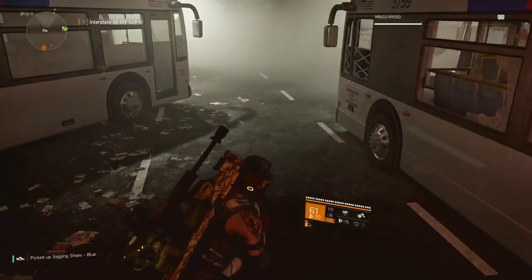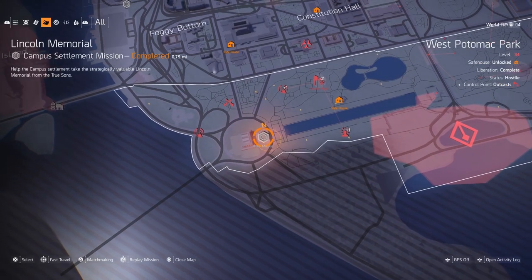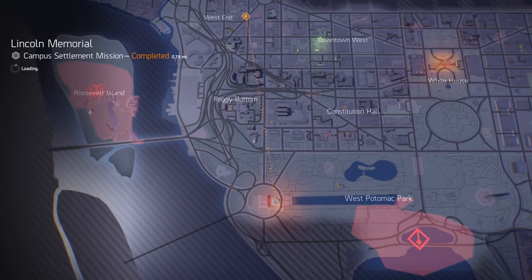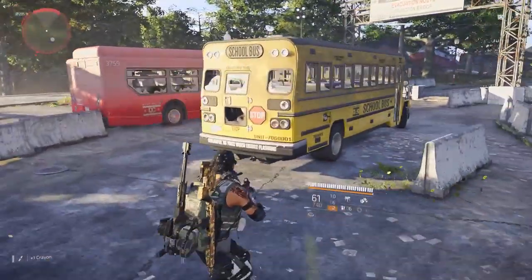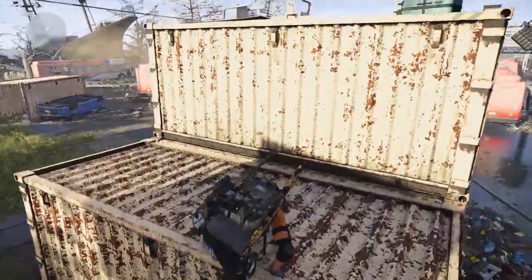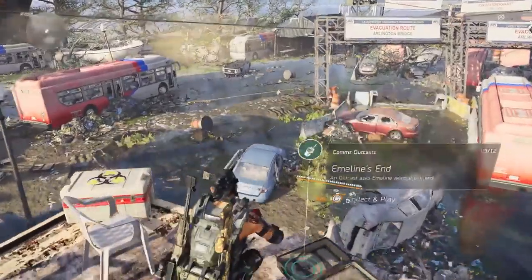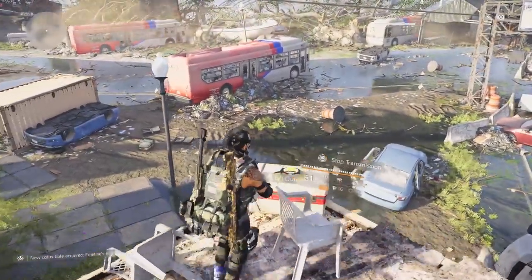The next place featured in one of these videos was West Potomac Park, around the campus settlement mission where you run around this little ring right here. I did not find this to be very lucrative. I wouldn't really do it unless you really wanted to — there were some outcast boxes, but I would wait until we hit world tier 5 before spending any keys. I'd kind of ignore this place for now.